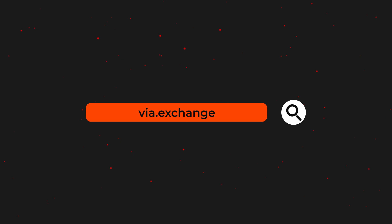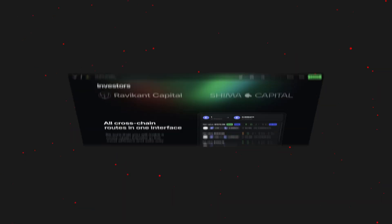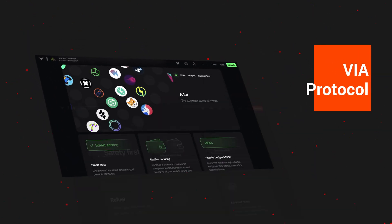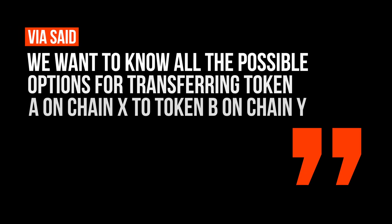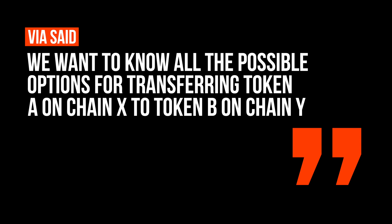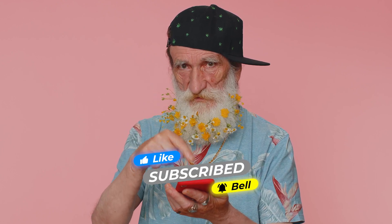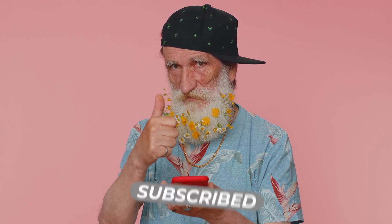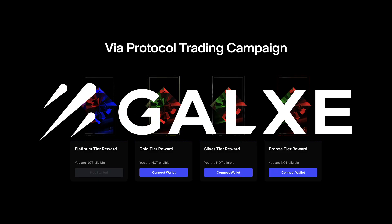Now let's move to Via Protocol. Via Router aggregates more routers, bridges, and chains than any other cross-chain router, to ensure users can find the most efficient, secure routes with the most liquidity and cheapest fees to swap their tokens across chains. Via said: we don't want just two or three DEXs and a few bridges — we want to know all possible options for transferring token A on chain X to token B on chain Y. That's why they aggregated more DEXs, bridges, and chains than any other project.